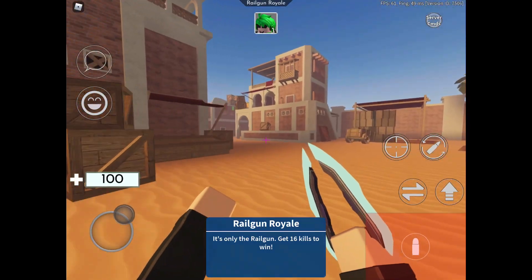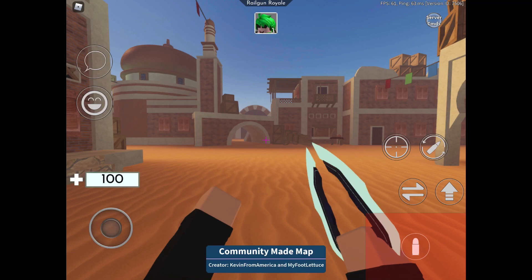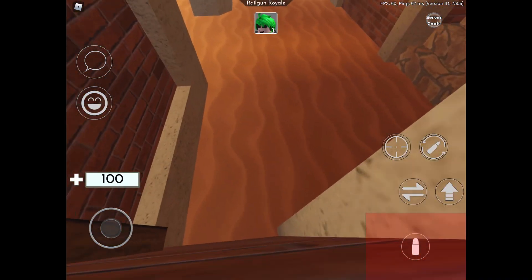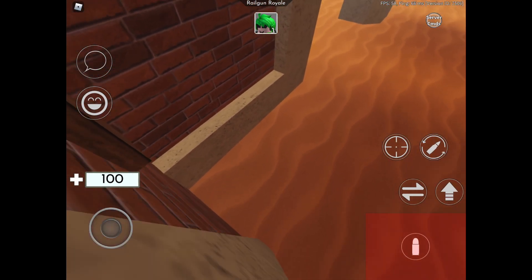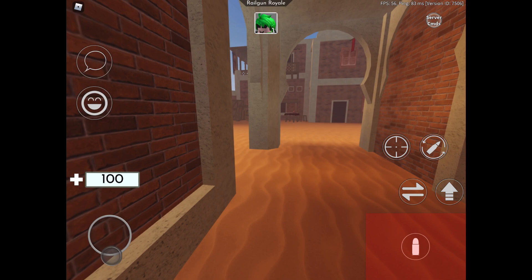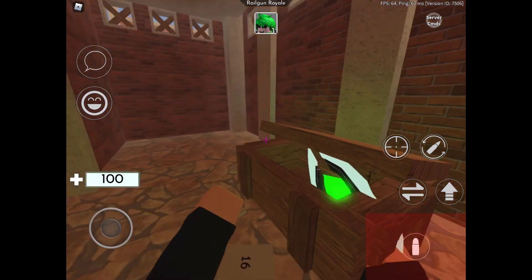Hey guys, welcome back. There's this new cool glitch in Dust Storm and it's very weird. You basically have to go over here to this door. What you have to do is the Nutcracker March — go up right against this pole thing and go backwards immediately, and basically after a minute you will glitch into the door. And there we go, okay, we got in.